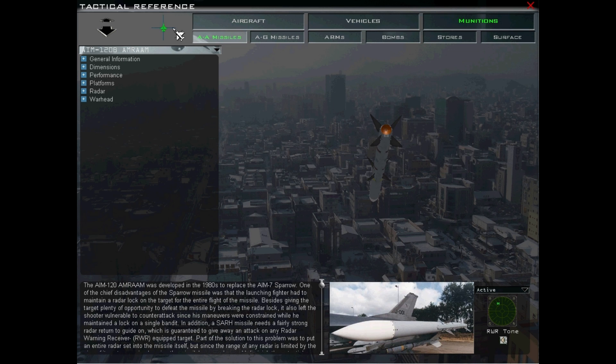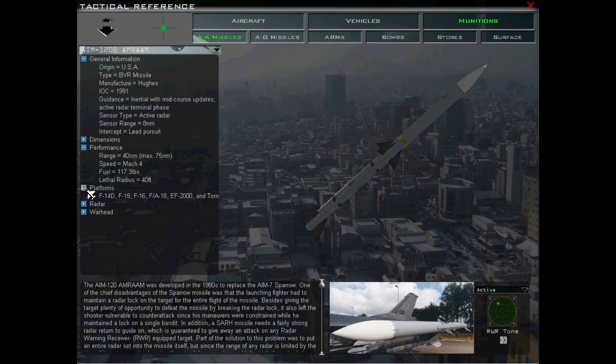This functionality right here at the top — see where my mouse is? We're going to click these buttons here. This will tell you things. Range. Speed. Mach 4. Mach 4. So fast.